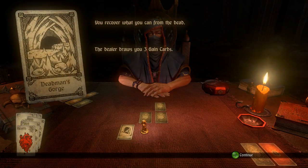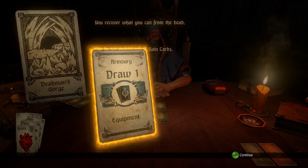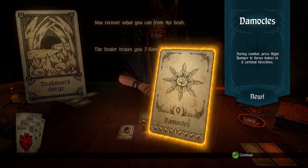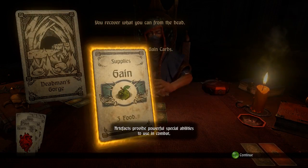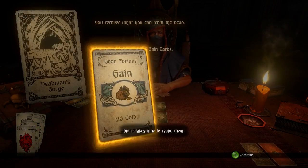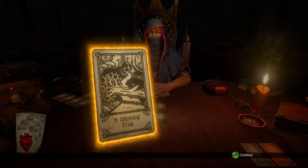You cover what you can from the dead — the dealer draws you three gain cards. We get armor, draw one equipment which gives us the Damocles: during combat, press right bumper to throw knives in eight cardinal directions. We also get three food and 20 gold, bringing us up to 30 gold.